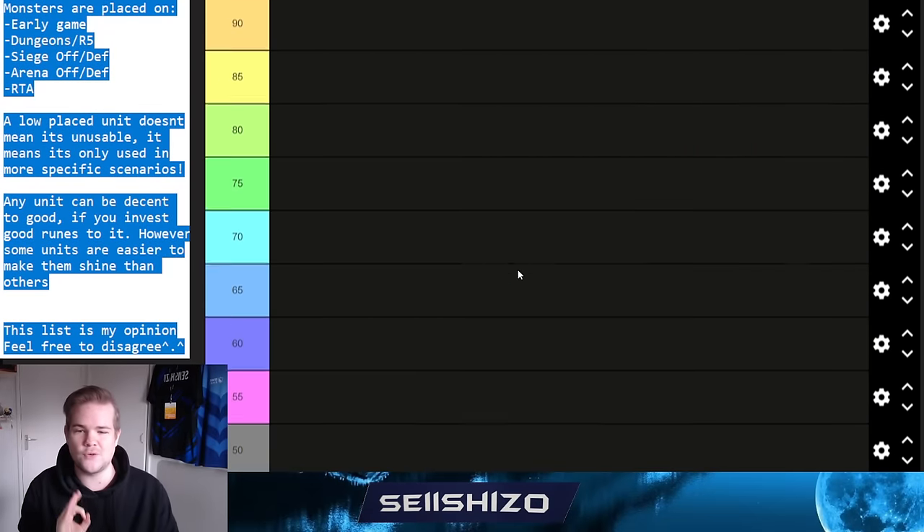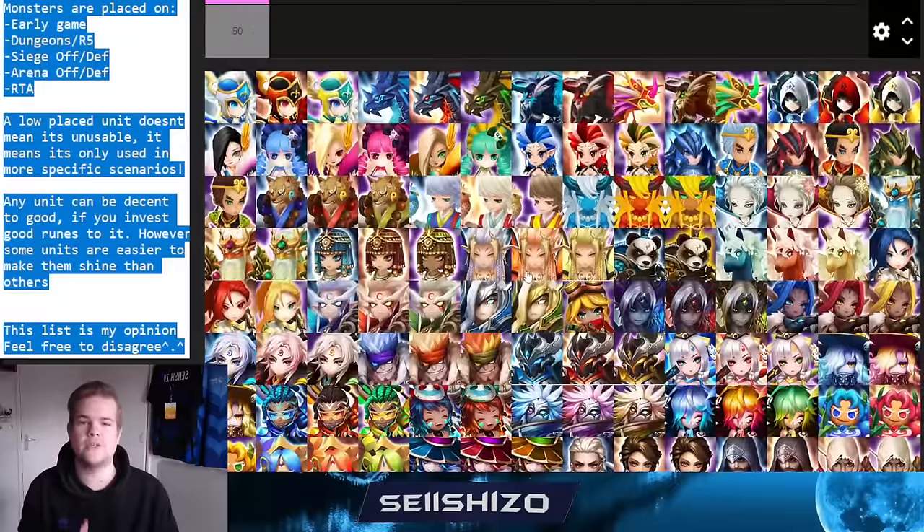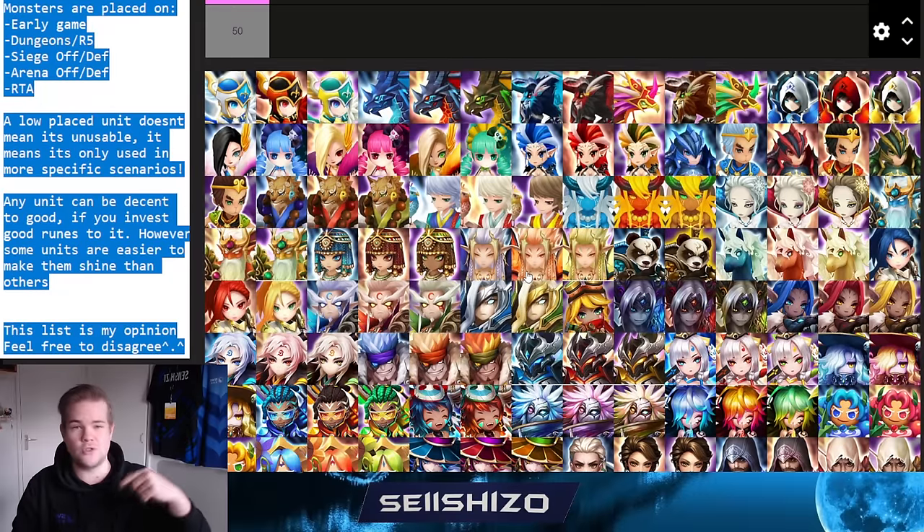This is a tier list of all elemental normal nat5 units. This video can be used for the current event where you summon 10 units and choose one. It's also useful for early game players unfamiliar with units. Timestamps are placed below for each family, covering where you can use each unit, what runes are recommended, and what teams they fit in.